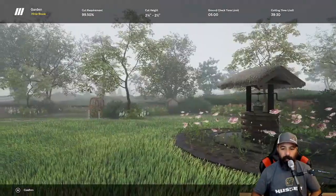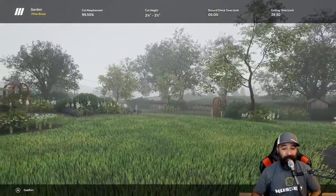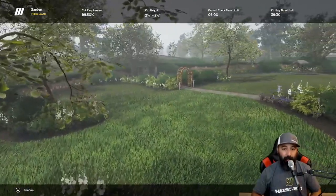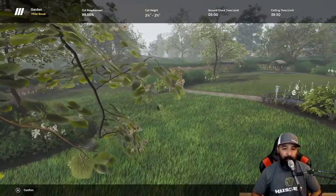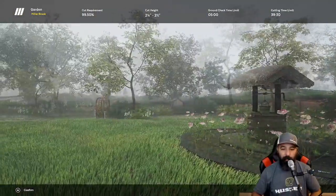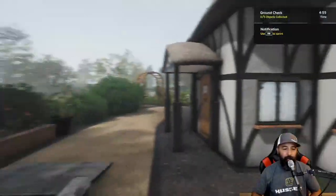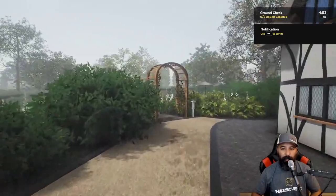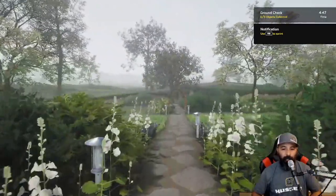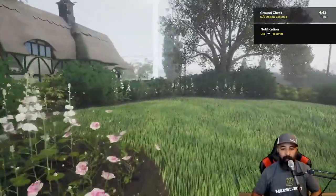Nice little garden here. Grass is definitely overgrown, so we're going to have to cut it down. Let's go as short as we can — about 2 and 1/8 inches. I think that will be perfect for this. We do have soggy conditions, as you can tell. It is wet, but it's okay because we're going to get it done.